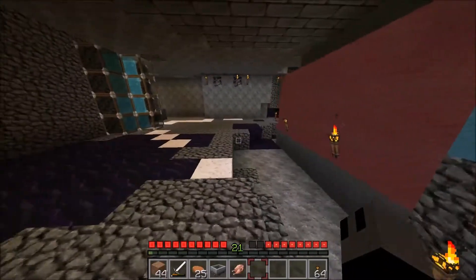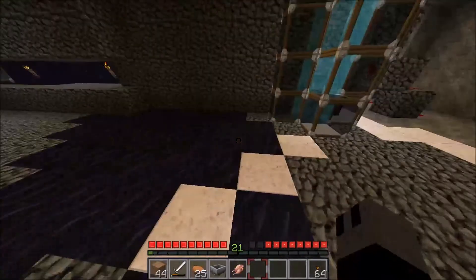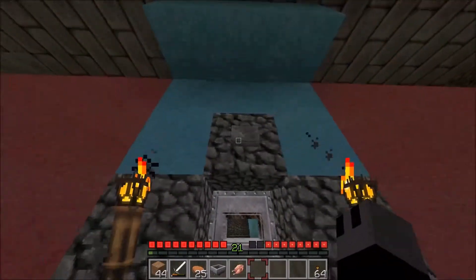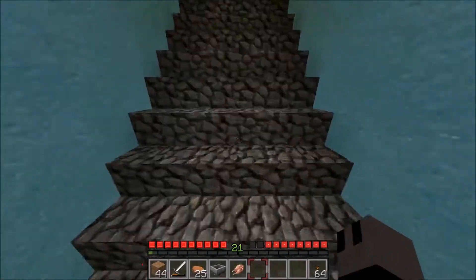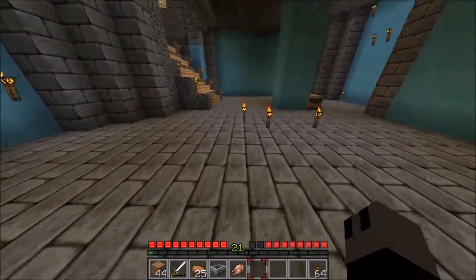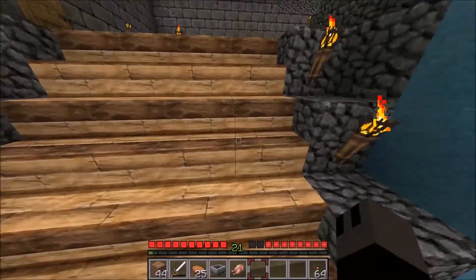So yeah, obviously it's a working project, but this is what the hidden base of operations for the CCPD looks like. So let's get out of here and head over to my base. Obviously I'm not going to show you the way out — that'd be foolish. So I shall see you on the way to mine, just on the way to mine now.